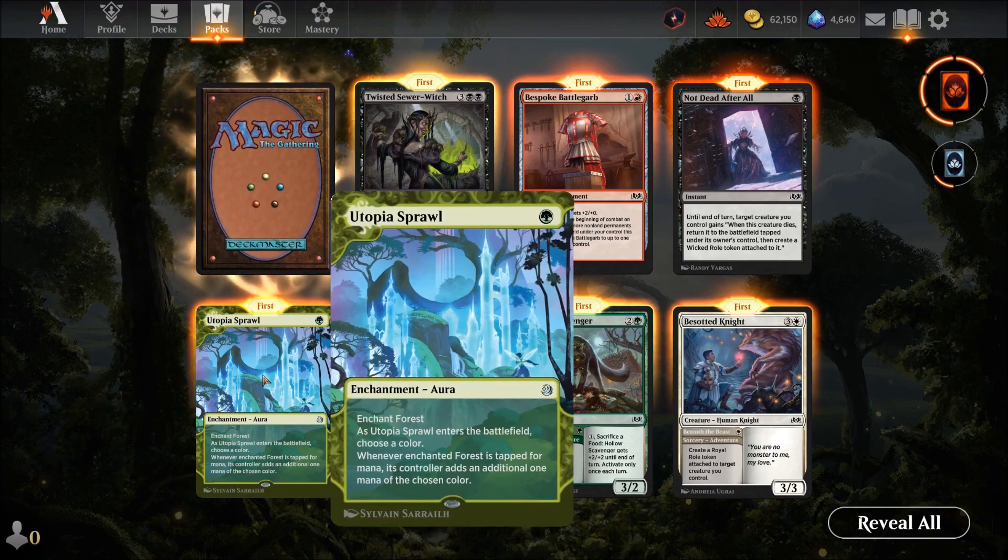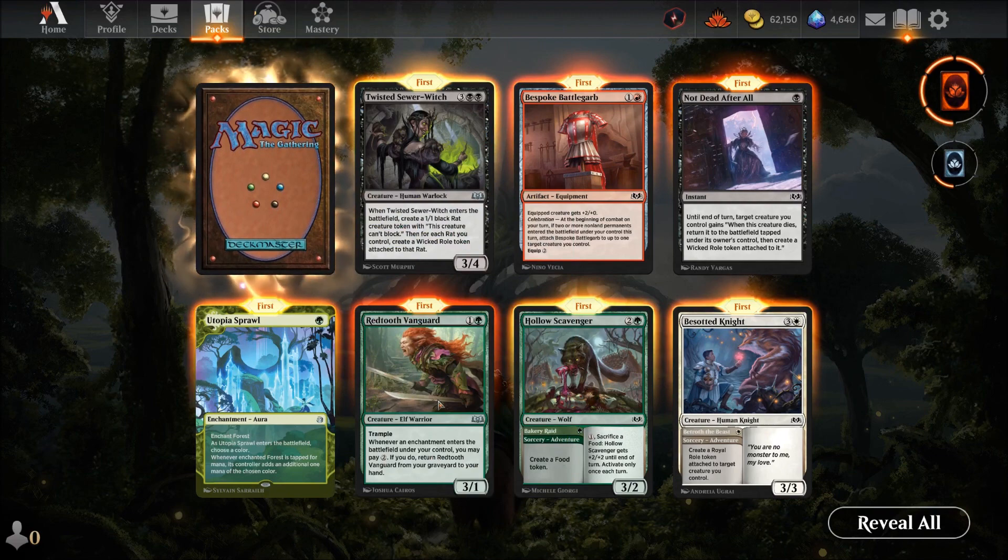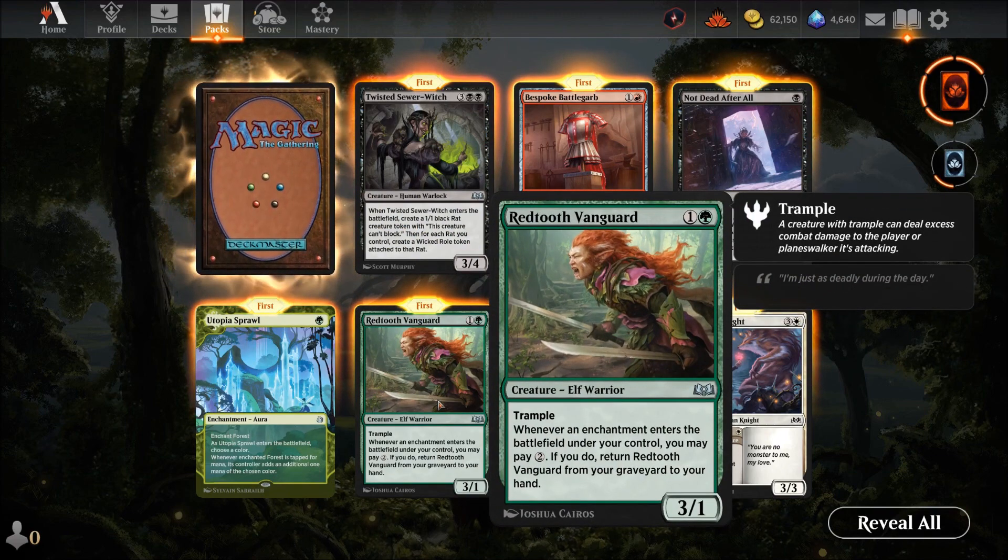Utopia Sprawl — one green enchantment on a forest. When it enters, choose a color; whenever that forest is tapped for mana, its controller adds an additional mana of the chosen color. If you're going multi-color with one green, say you pick black — now you have green and black from one land. A very good card. Red Two Vanguard — two mana for a three-one with trample. Whenever an enchantment enters under your control, you may pay two to return it from your graveyard. Double-edged but bringing it back for every enchantment you play has potential.